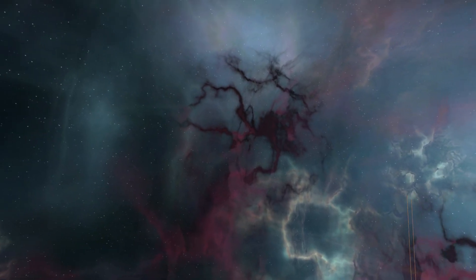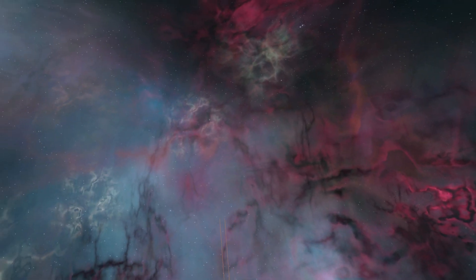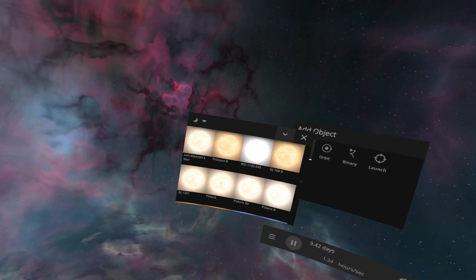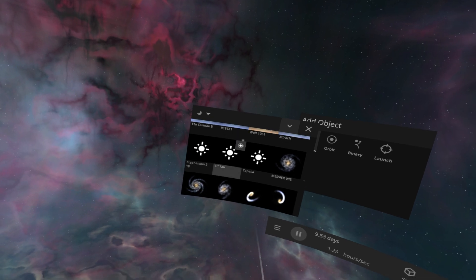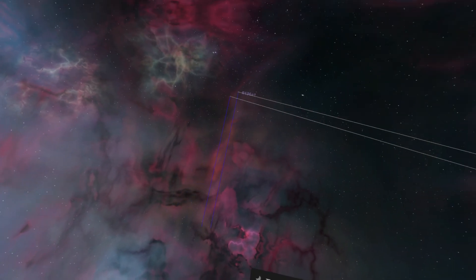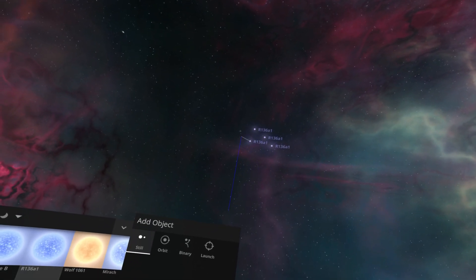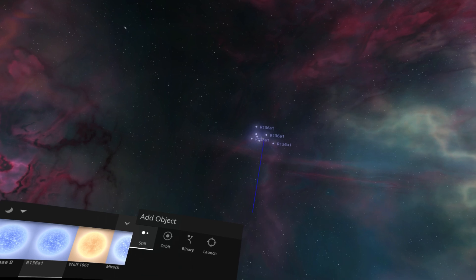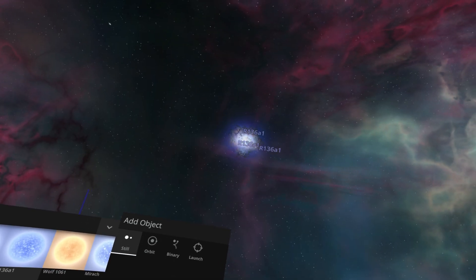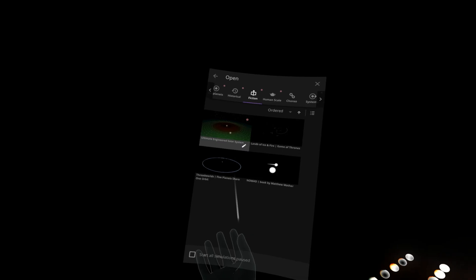Let's see if we can have some other smaller suns here. That pattern is cool. Maybe some of the blue ones. That place is very far away, but okay. Let's just do like 10 or something. Okay, nice. Let's do something else.